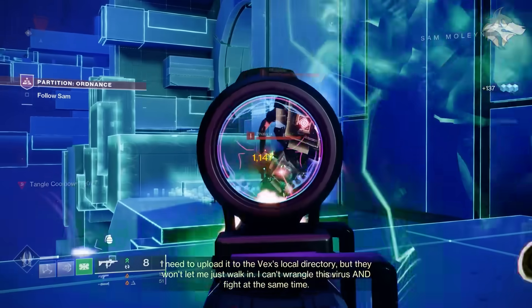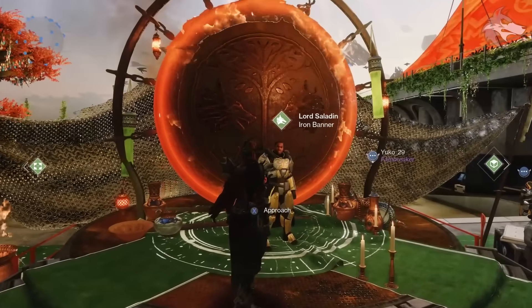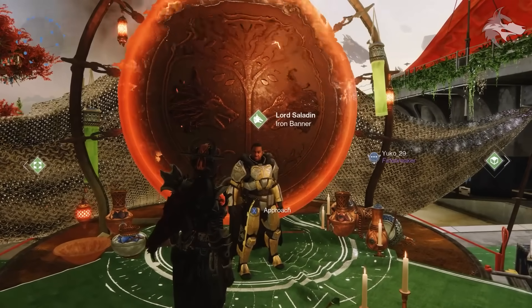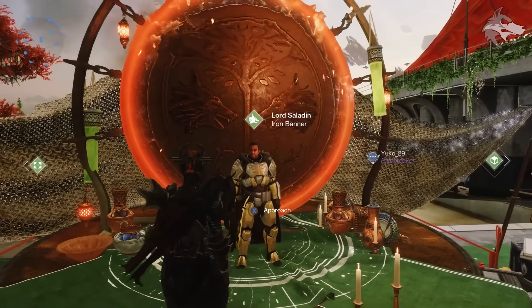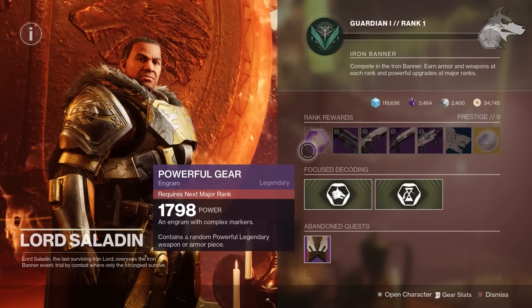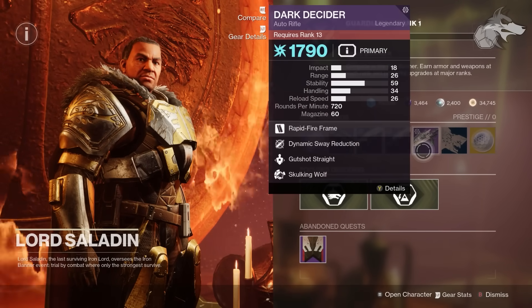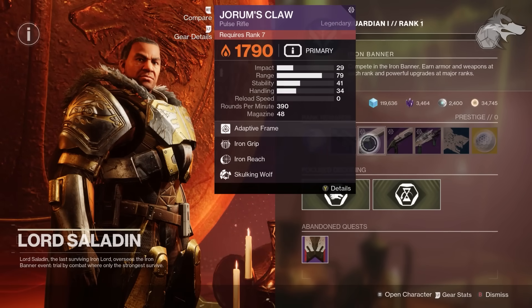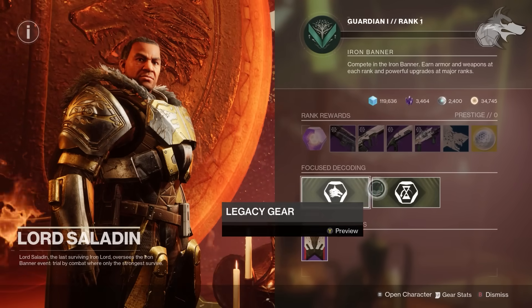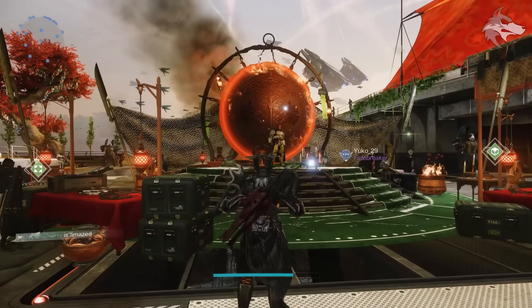I hope you guys enjoy the video — be sure to get subscribed for more Destiny content. Getting into the game, we should mention that Iron Banner has returned. It was a pretty short gap between the two events this season. Lord Saladin has all of the rank rewards. This week it's featuring Eruption, and on top of rolls you can get at various ranks, we do have new focusing options for Iron Banner.